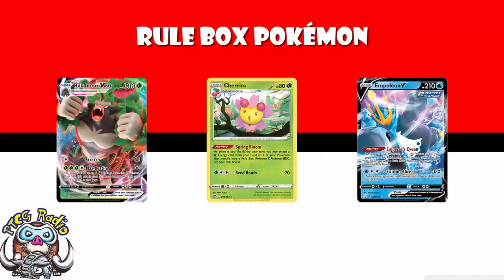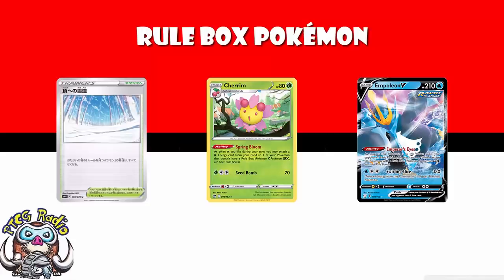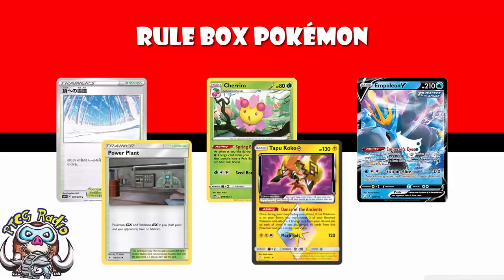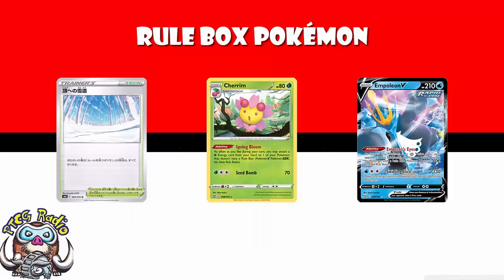And then, of course, continuing as we move forward, in Chilling Reign we've got Path to the Peak. Path to the Peak is maybe one of the most important of them, because it turns off abilities of all rule box Pokémon. It's basically Power Plant, but instead of GXs and EXs, it's any Pokémon with a rule box. In Expanded it will cover a whole bunch more Pokémon, and it's future-proofed. It will do things like turning off Tapu Koko's ability, which is huge for Lightning Pokémon. The term rule box is very important.